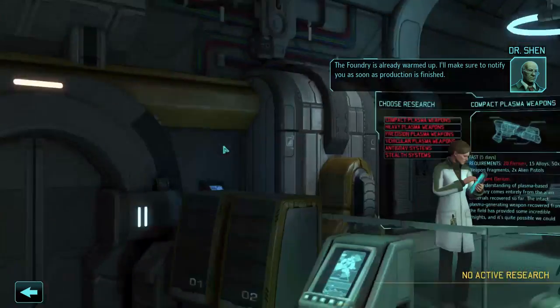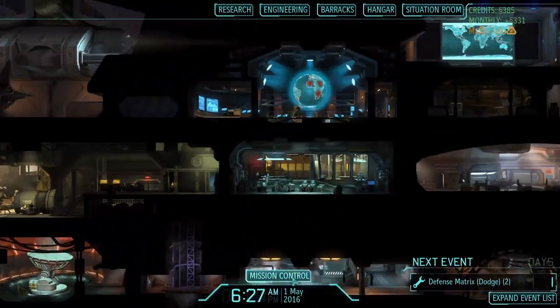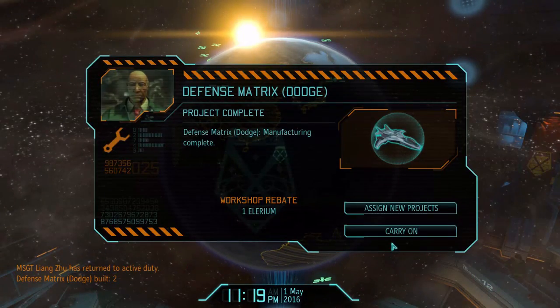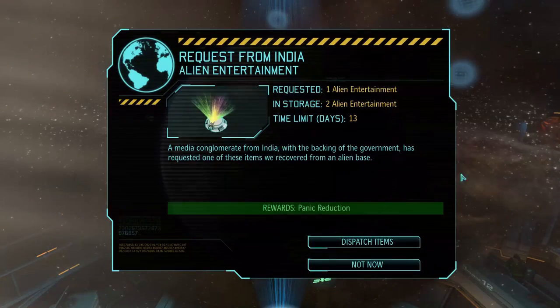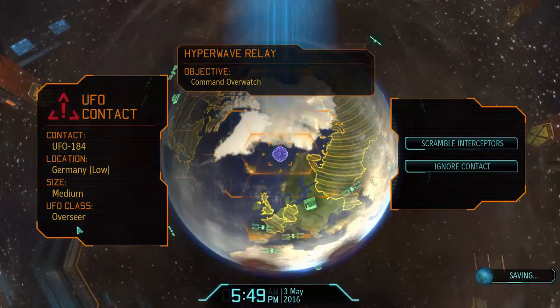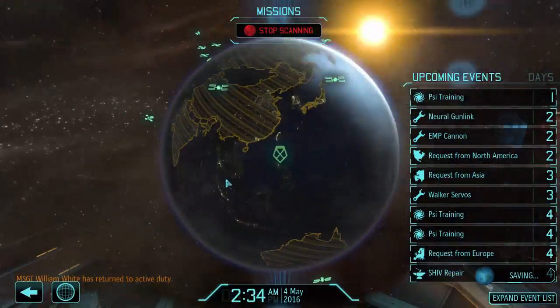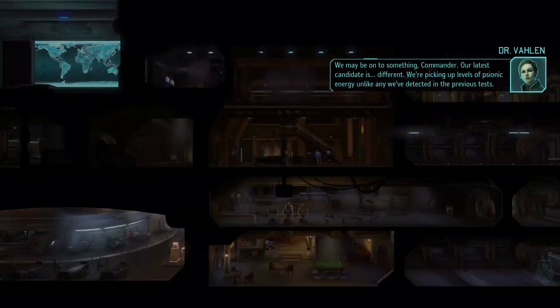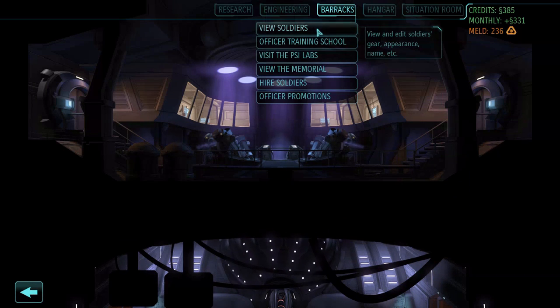What about research? I still need more Elerium - I'm almost out, down to 15. Defense matrix. Gen mods for my officers are almost done - the secondary heart. Panic reduction in India - I don't think I care about that, it's already at 0. Overseer - I'm still arming the EMP cannon, so not much point intercepting it. Gen mods are done. That was Annette - she got a promotion cutscene.